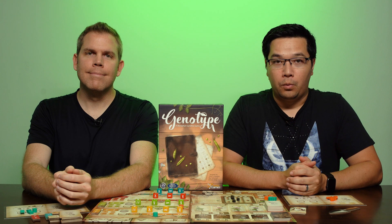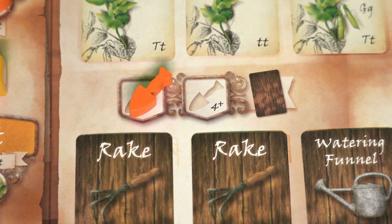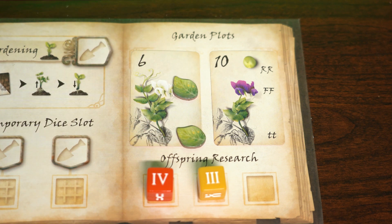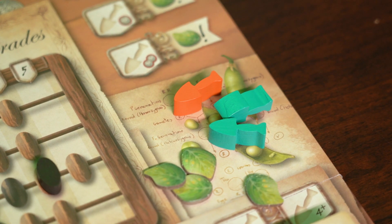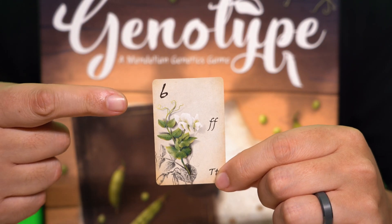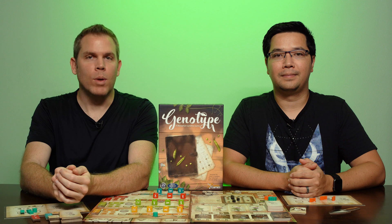Genotype is played over five rounds, with each round having three phases. Phase one is the working phase, where players place their trowel meeples on different action spaces. Phase two is the plant breeding phase, where players take turns drafting dice which can be used to validate traits on their pea plants. Phase three is the research upgrade phase, where players can spend money to get more trowel meeples, plant plots, dice spots, and hired assistants. Once a player has validated all the traits on their pea plant and harvested it, they gain the points on the card. At the end of five rounds, the player with the most points from plants, research goals, and unspent coins wins.